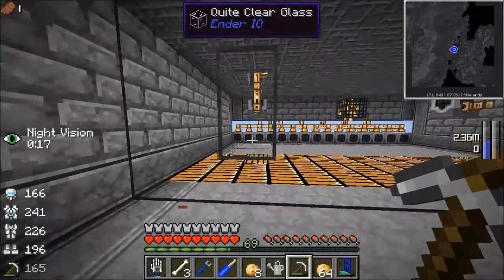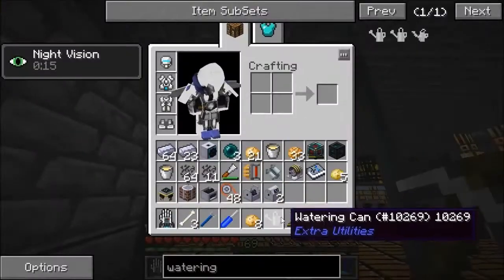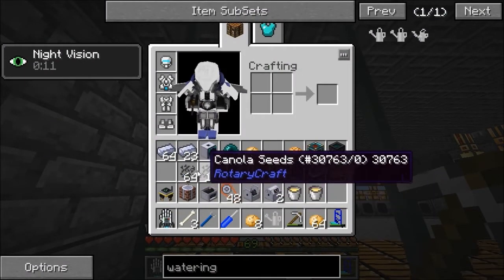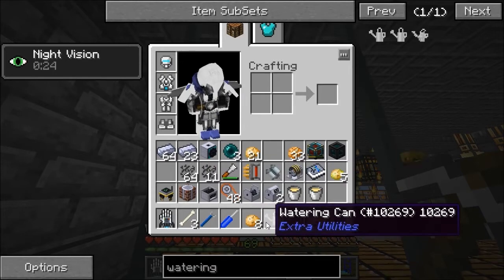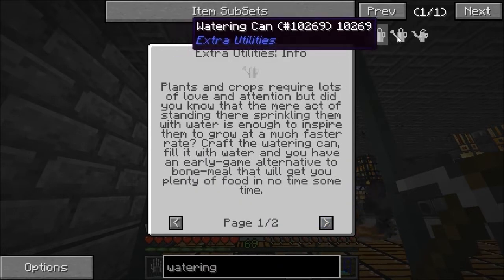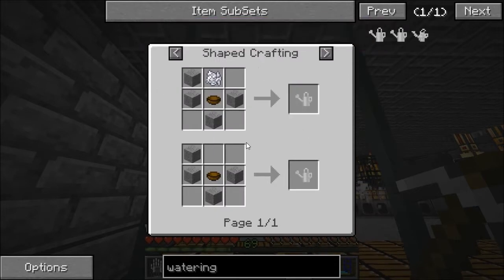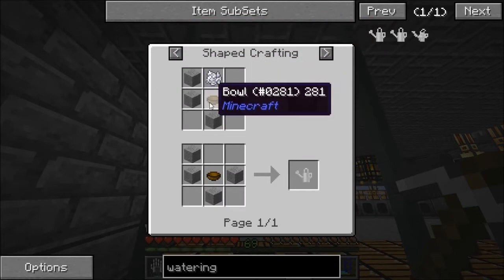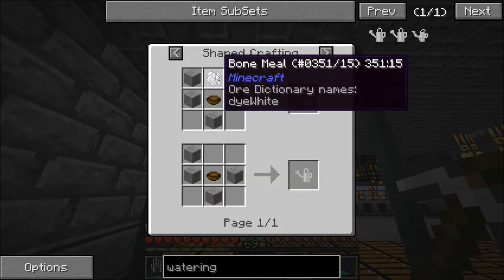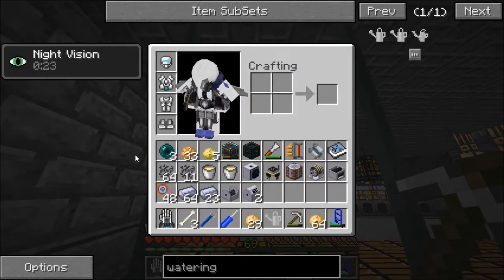Now I have two buckets of lubricant, and I did farm some canola seeds - I made a watering can. The recipe is four stone, one bow, and one bone meal. This one is only for peaceful mode, that's why it doesn't have bone meal.